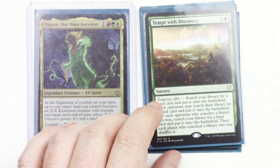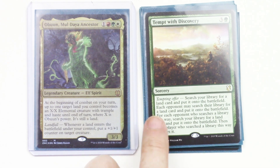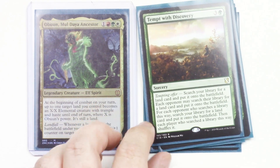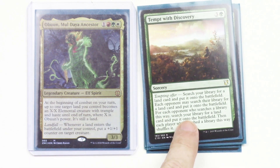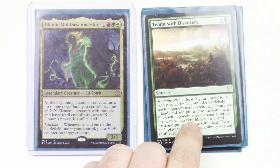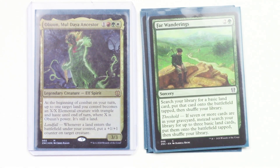Template of Discovery: first you search your library for any land and put it onto the battlefield untapped, unless the land says otherwise. Then each opponent can search their library for a land and put it onto the battlefield. But for everyone who does that, you get to search for another one — so they're going to have to weigh their options: get more lands and give you more triggers, or leave it alone and not benefit.